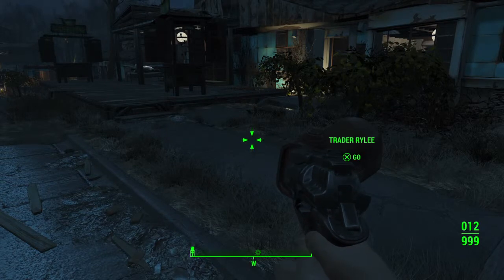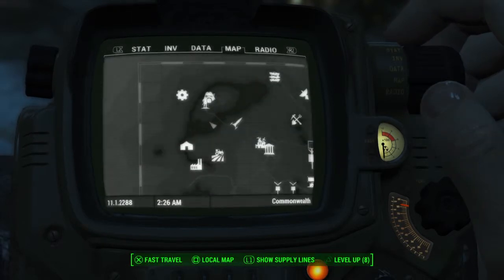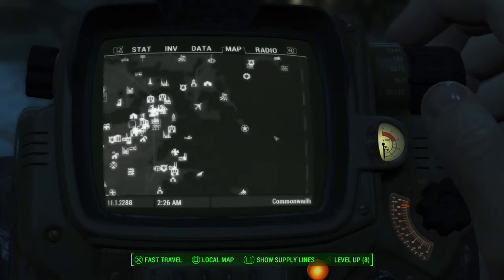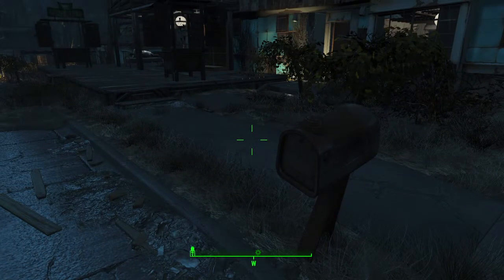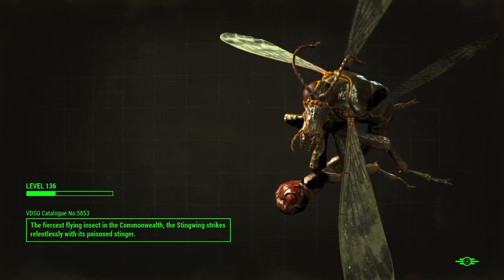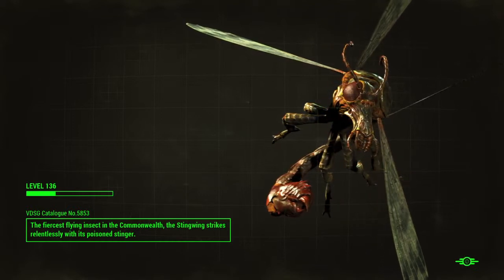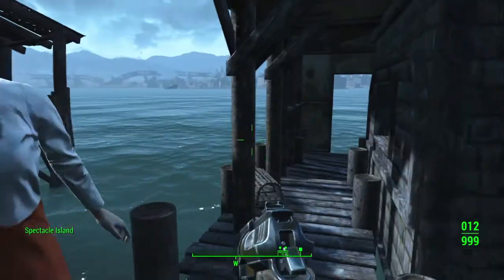Make sure you don't put your gun away before you leave. I'm going to go to Spectacle Island and what we're going to do when we're there is wait 24 hours. If these settlers have turned hostile after you quick travel to Spectacle Island, then you're going to need to wait three days just to be on the safe side - this should allow them to reset back to friendly.